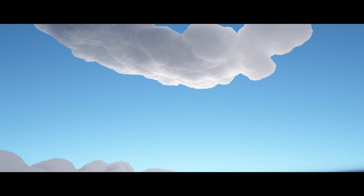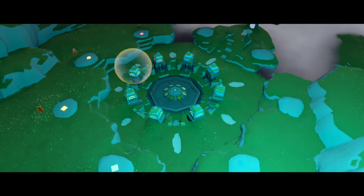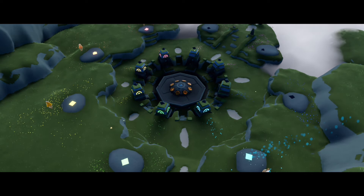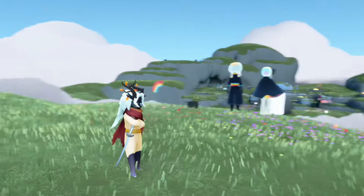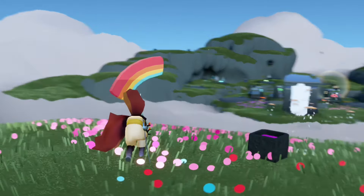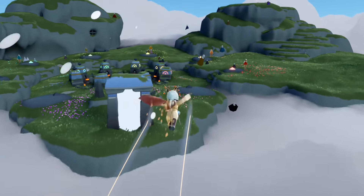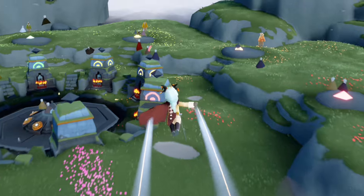We have five total event currencies to find today. Four of them are in the lower section and one is up at the very top — to get to it we have to start up this rainbow elevator. First we're going to focus on those four in the lower part. I already saw one right next to the event spirits here, and I see another one by the cape closet. I also see one on one of the colors of the elevator — I believe it's the orange color.